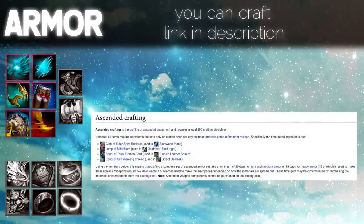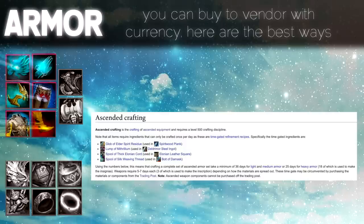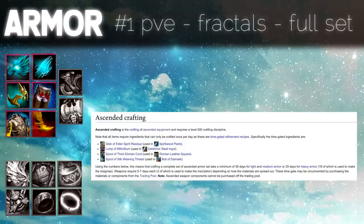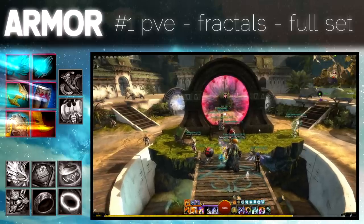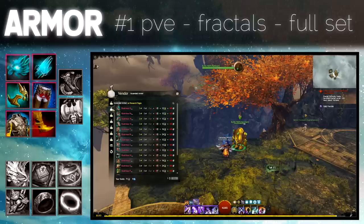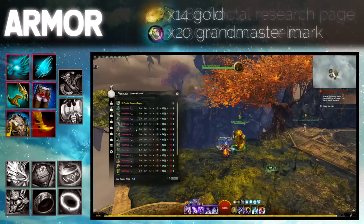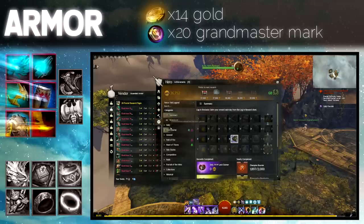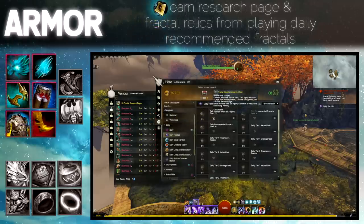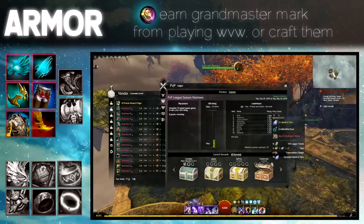Ascended armors. You can craft them — link is in the description. You can loot them, but it's random. You can also buy from a vendor with currency. The first option is playing Fractals. In the Fractal Lobby, this NPC will sell you ascended armor of your choice. The full set will cost a total of 88 Fractal Research Pages, 3000 Fractal Relics, 14 gold and 20 Grandmaster Marks. You can earn research pages and Fractal Relics from playing daily recommended Fractals. Grandmaster Marks can be earned from World vs World or ranked PvP, or crafted — link in description.